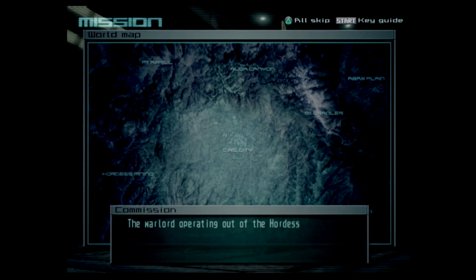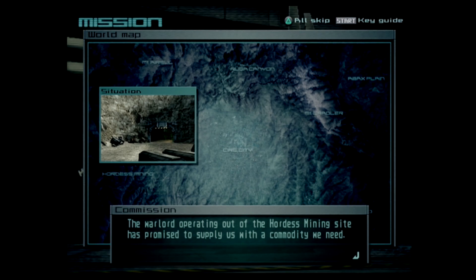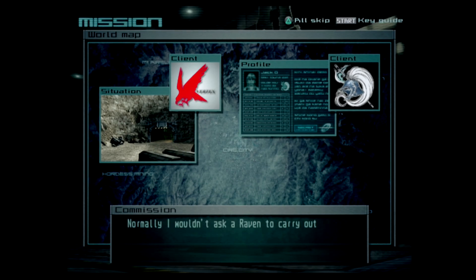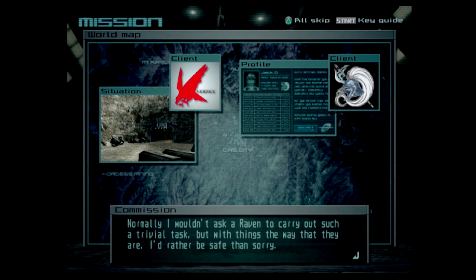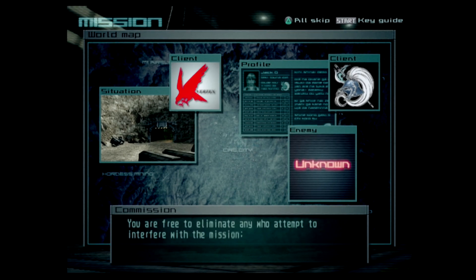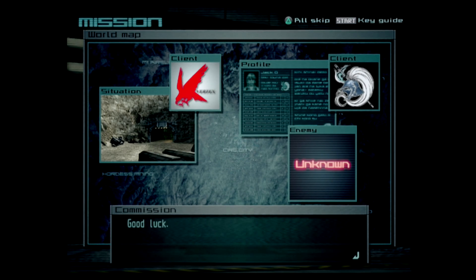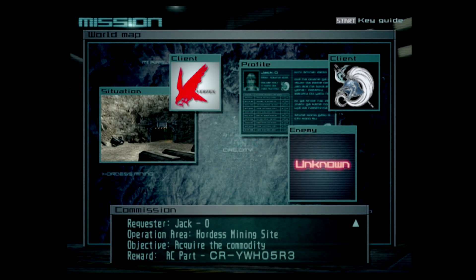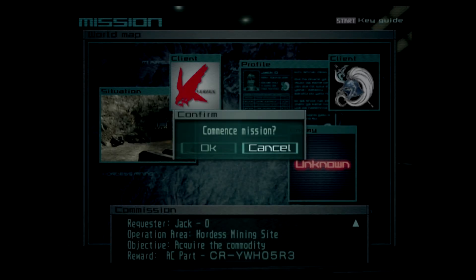Mission briefing: 'The warlord operating out of the Hordis mining site has promised to supply us with a commodity we need. I'd like it if you were the one to accept the delivery. Normally I wouldn't ask a Raven to carry out such a trivial task, but with things the way that they are I'd rather be safe than sorry. You are free to eliminate any who attempt to interfere with the mission. Good luck.' That is surprisingly straightforward — let's do it.